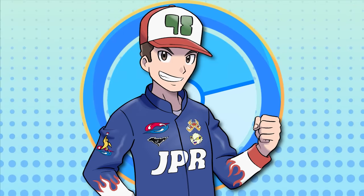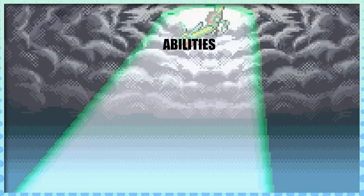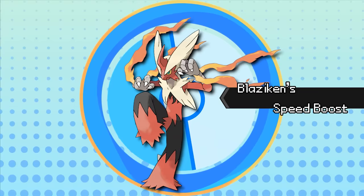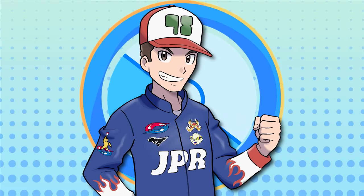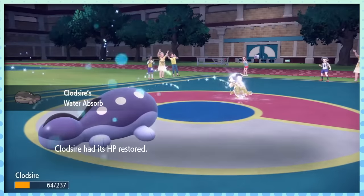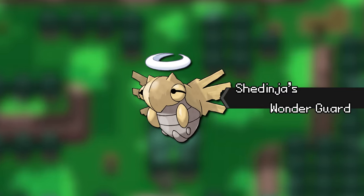Good morning everybody, it's JPR, and welcome back to another video. Generation 3 brought about many significant changes to the franchise, but perhaps none were as important as the introduction of abilities. Abilities are essentially an extra power that each Pokémon possesses, and sometimes these abilities can be the defining characteristic of those Pokémon. I did some digging to find out which are the best abilities introduced in every generation. I'm going to do my best to avoid signature abilities and go with ones that have had a more widespread impact on the metagame, and that also means I don't have to dwell on super obvious stuff, like Wonder Guard.